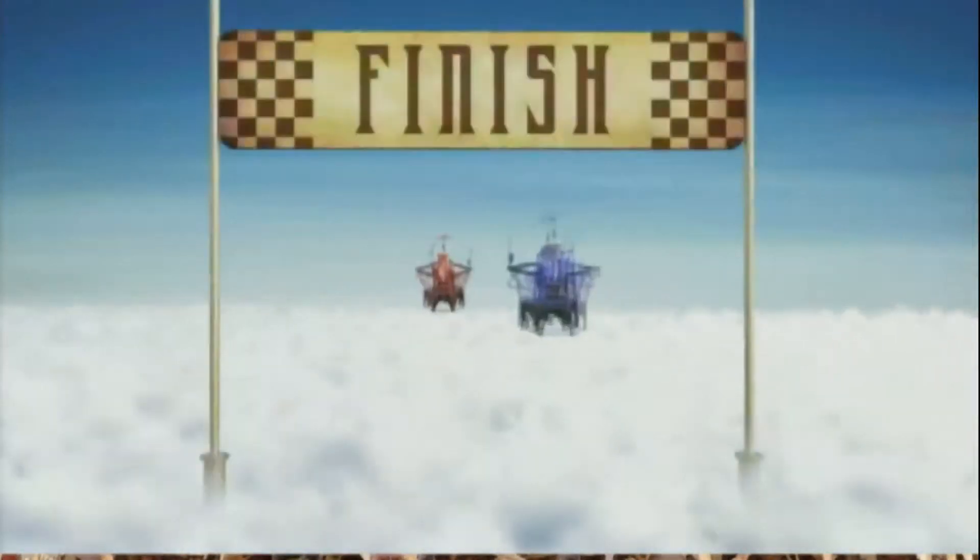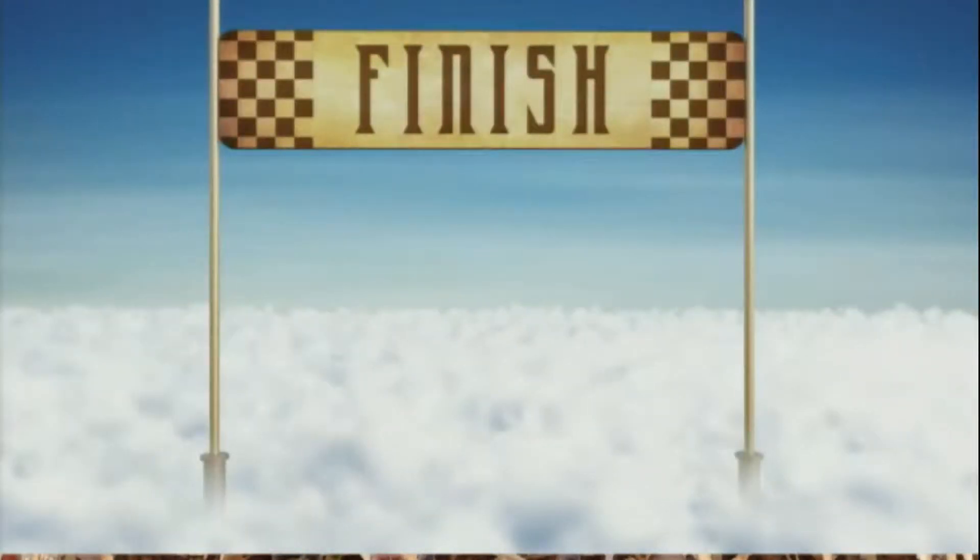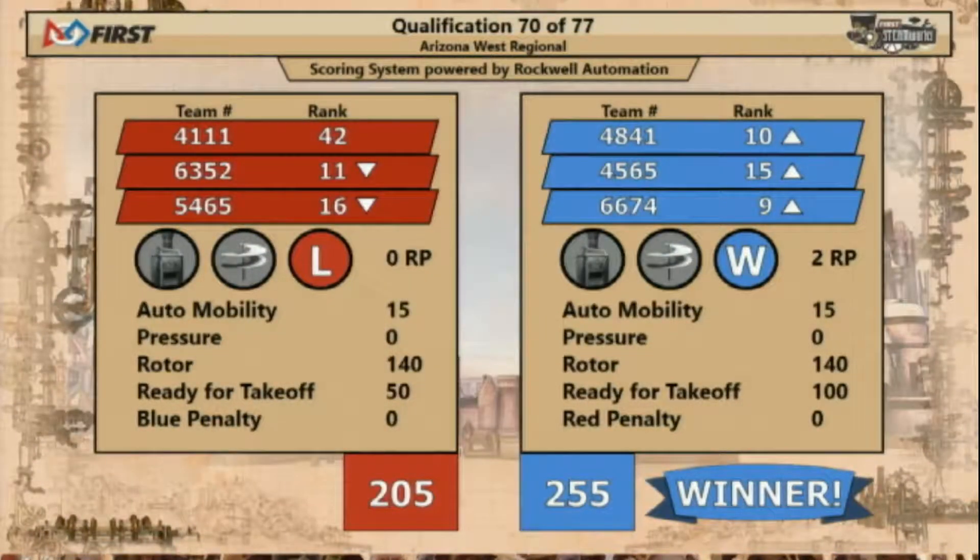And with the results of an exciting match number 70: Blue alliance out in front. Blue alliance, 255. Red alliance, 205. Blue alliance wins, 255.